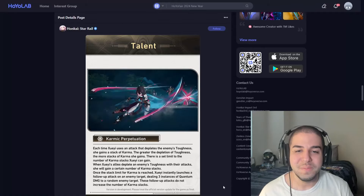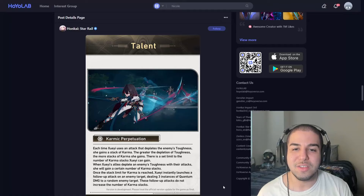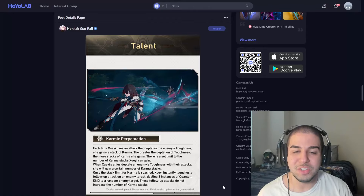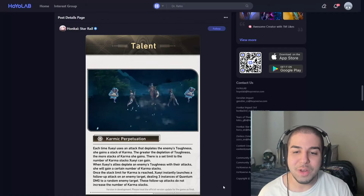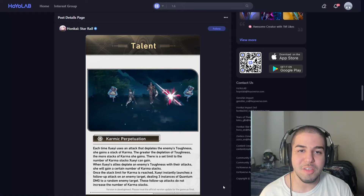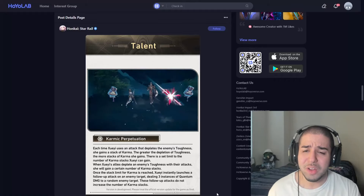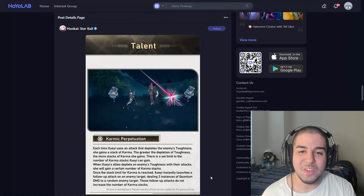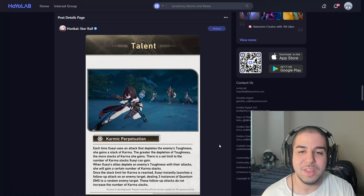This is really cool because you're going to be able to get some extra damage in with Shueyi consistently, whether you're using her as a main DPS or a sub-DPS, because if you're able to deplete the enemy's toughness — especially with an AoE attack — that's going to get a lot of karma stacks very quickly. We don't officially know the maximum number of stacks yet, but I think we'll find that out once she releases. I doubt it's going to be a small number like three to trigger the follow-up attack — I'd say 10 is maybe the highest I can see it being. We'll see what the actual numbers are when she drops.